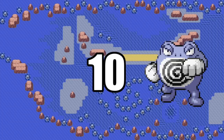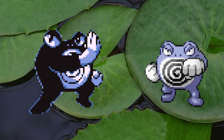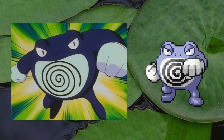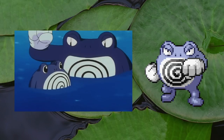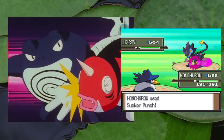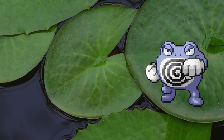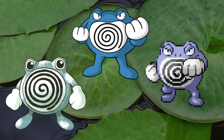Number 10: Poliwrath. Look at that action pose. Similar to his Red and Blue sprite where he was about to give you the backhand slap of doom, this Poliwrath is not messing around, as he enters the battle in fighting form, already throwing out a fist right before combat begins. In the fighting business, we like to call that a cheap shot, or a sucker punch — but that's the actual name of a move and Poliwrath can't learn it, so it just gets confusing. Maybe Poliwrath was just really excited to show off that he finally has fingers compared to the mitten hands that Poliwirl has.